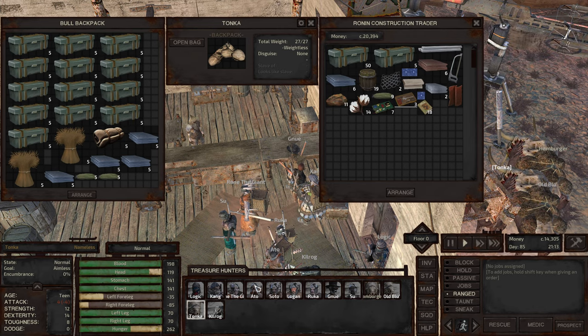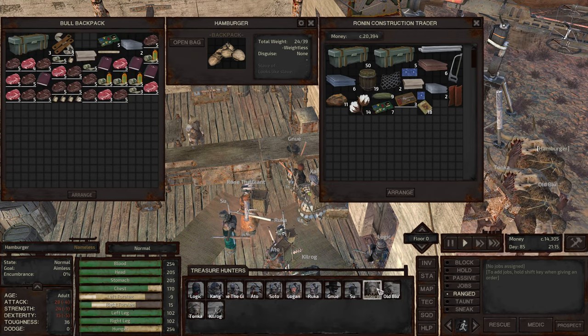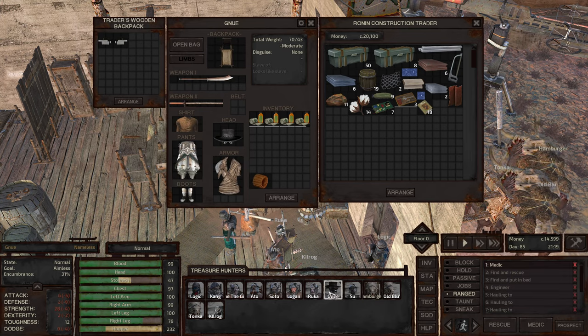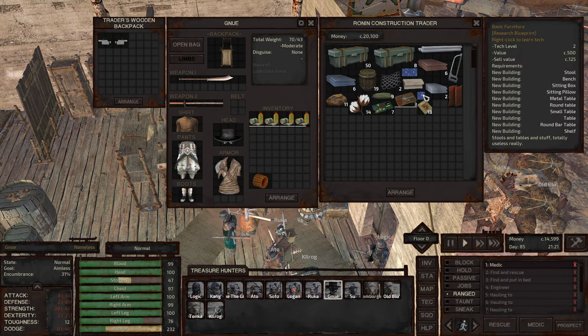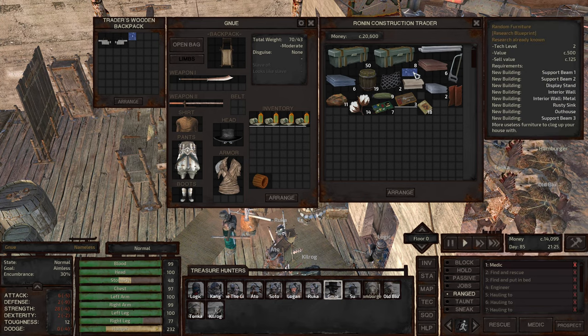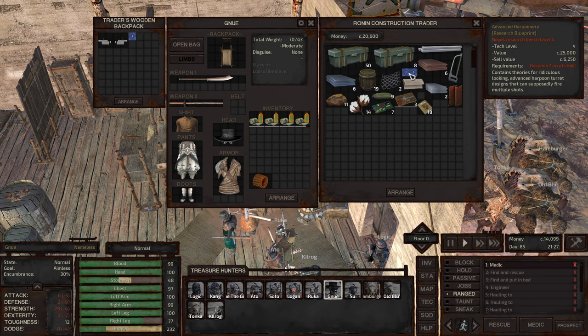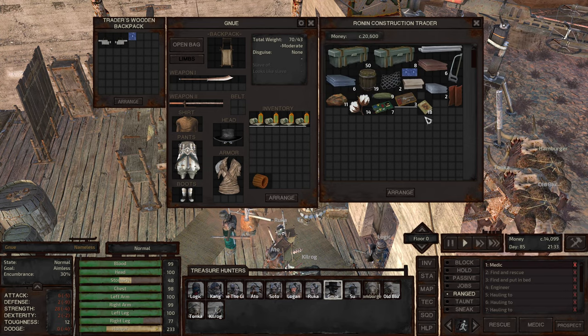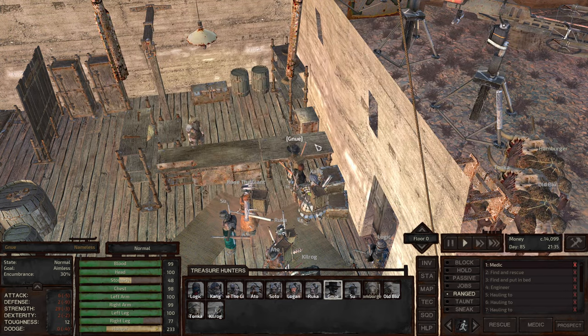Cotton. Hemp would be nice to have. Hemp is pretty prolific in the swamps. Basic furniture — right-click to learn the tech, I'm going to get that. Blueprints there. Random furniture research already known. And what is this? Advanced tarpoonery — this needs research bench 4, we haven't unlocked that yet. Every time I see these generator cores I'm going to buy them, until I have a decent amount for strength training.